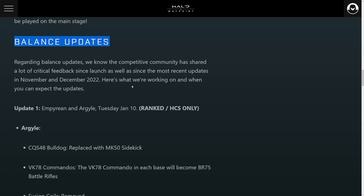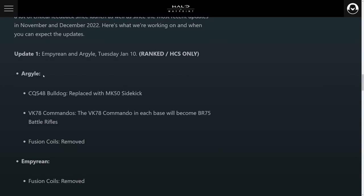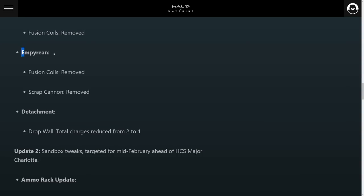We have some balance changes coming in for ranked and HCS, so also your online playlists. All you sweaty boys are going to deal with this by July 10th, the day this video uploads. On Argyle, the Bulldog shotgun is replaced with the MK-50 Sidekick. The VK-78 Commando in each base will become a BR-75, and the fusion coils were removed. On the Pit remake — aka Empyrean — the fusion coils and the scrap cannon will be removed.